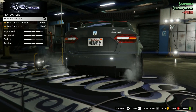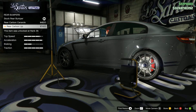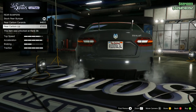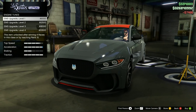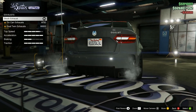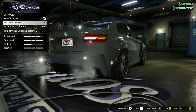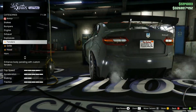We have the rear. Carbon canards and lip. I don't know — let's take that for now. Engine, of course we're going to max everything out. For exhaust: stock looks good, tin can, and dual. I actually prefer the stock — that's not too common.